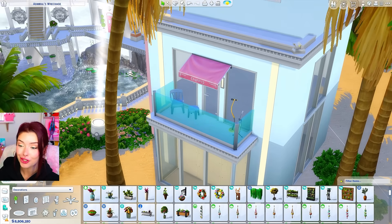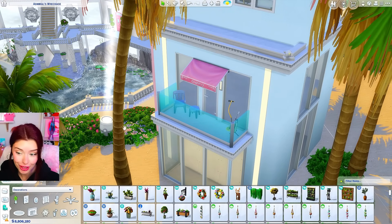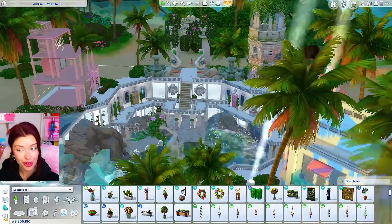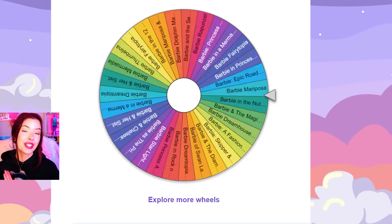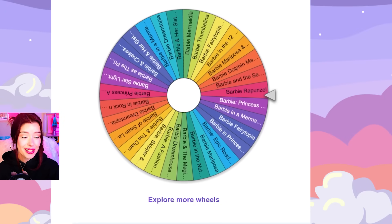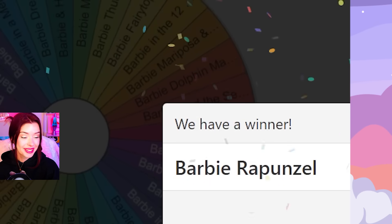This is how our Barbie Big City Big Dreams house turned out. I love the area up top where they can perform and practice their music together. I also made some cute separate matching balconies — both with different guitars and different chairs. We have one more house to do, so let's spin for the final time today. The last house is going to be Barbie Rapunzel — a classic!